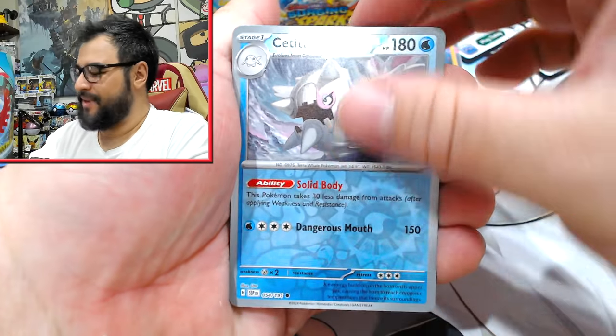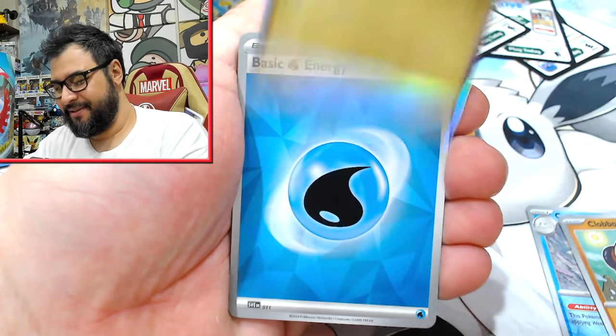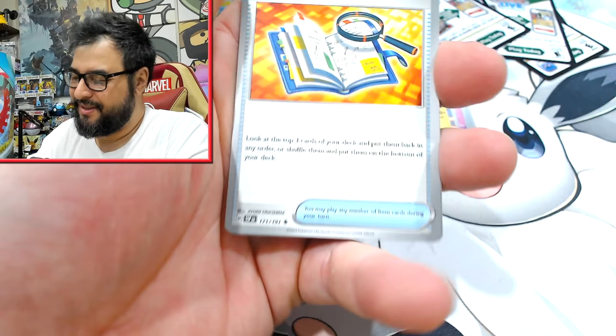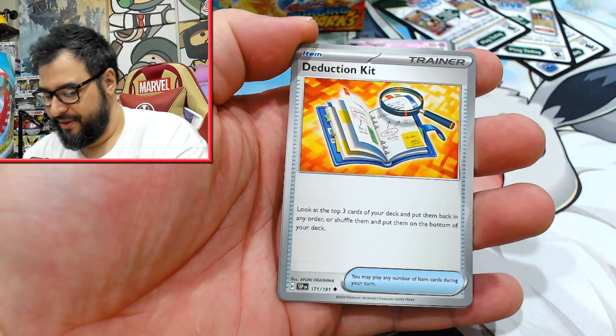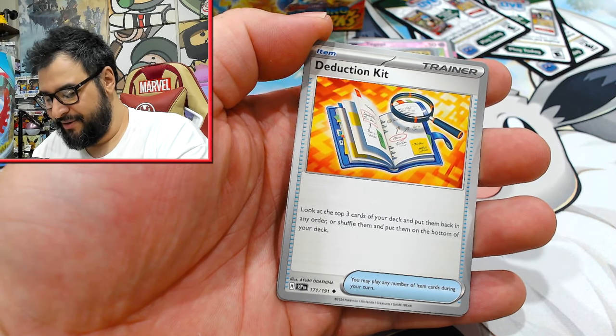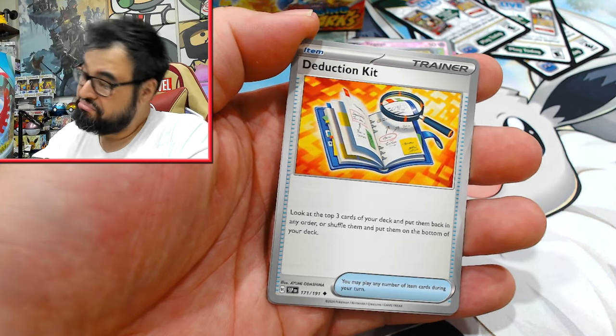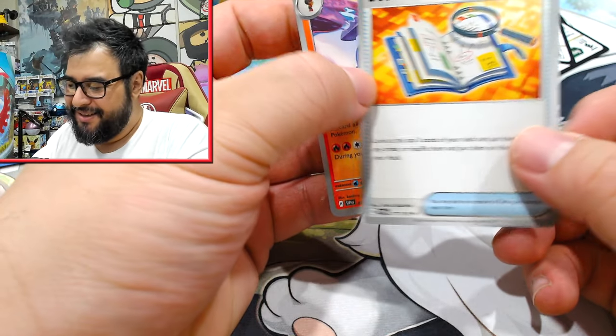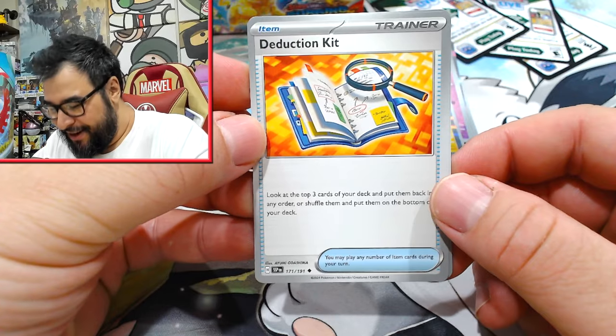That's nothing — I was copping a feel just then and it felt a little more rougher than it usually does. Deduction Kit — let's have a read: 'Put the top three cards of your deck and put them back in any order, or shuffle them and put them onto the bottom of the deck.' Yeah, that'd be kind of cool for that camera-up deck I really want to make.